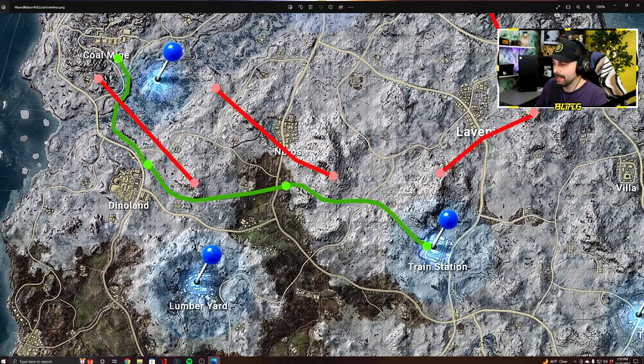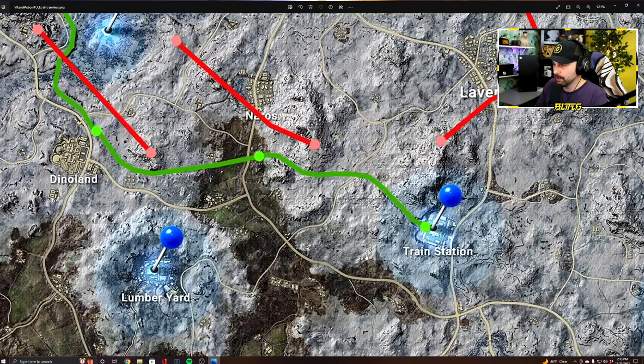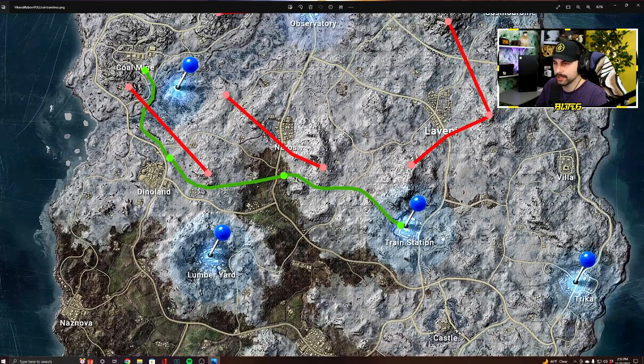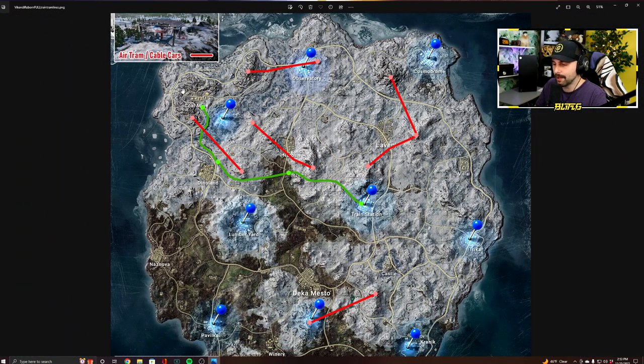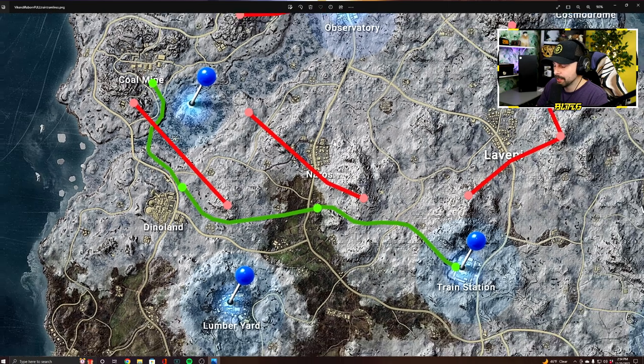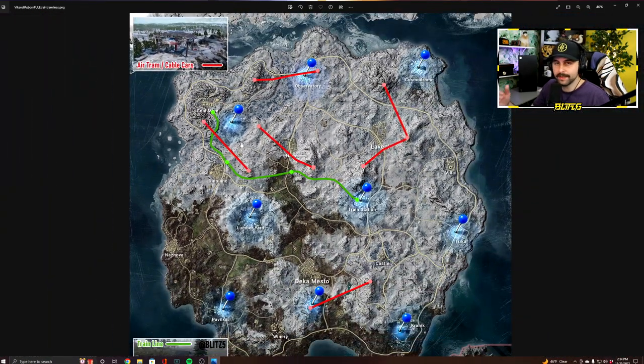On top of that, we have the new train line. According to the map, it looks like this train line is only going from the train station to Coal Mine on the west side of the map. Previously the train line went around the entire map, but most people did not use it, and once the circle moved in, the train became pointless. So having the train centered makes a little bit more sense. There are a few different stops — one here, one at Dinoland, and then one at Coal Mine — so right now we have one long train line that stops at certain points.